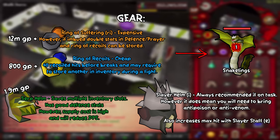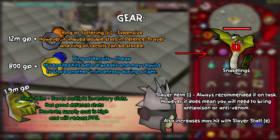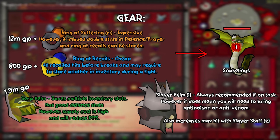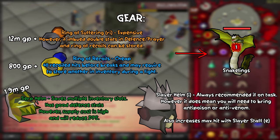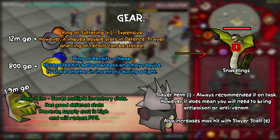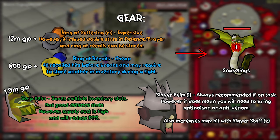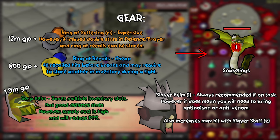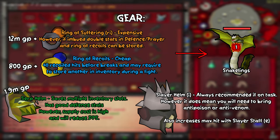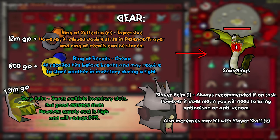Another great core piece is the serpentine helm, which costs between 1.9 and 2 mil GP. It's very useful for dealing with any venom from Zulrah and the snakelings, saving multiple inventory slots by removing the need for anti-poison or anti-venom potions. It has great defensive stats but will reduce your DPS compared to other helms, and the supply cost from Zulrah scales can be costly. The last core piece is the slayer helm imbued — I'd always recommend using it on task, though you will need to bring an anti-venom in your inventory and it increases your max hit with a slayer staff.